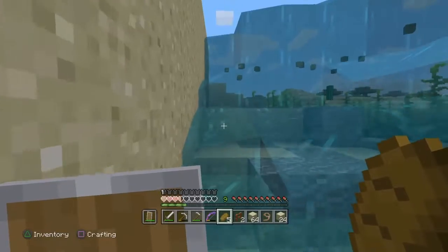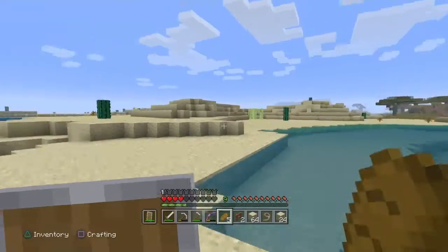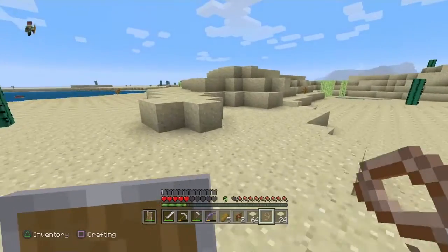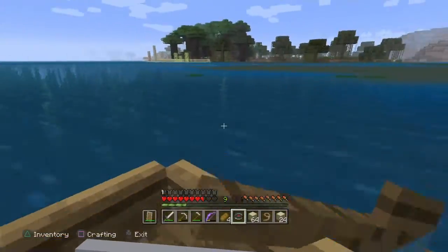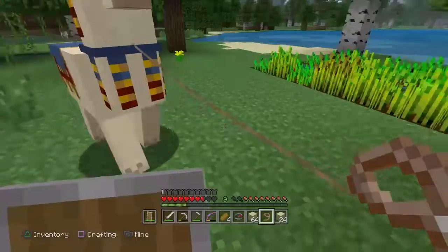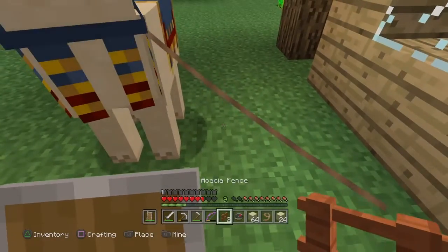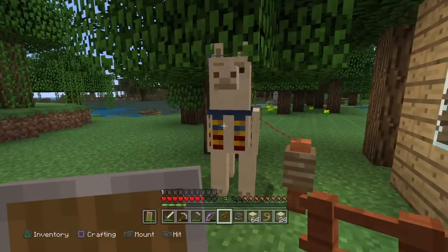We've got a llama now — a good llama. I call them 'lames' because... I don't know why. Let's go, lame. Let's go to the boat. How are you getting on back there? Good? Come on, llama. Here we go. Let's plant him right here. There we go — there's our llama. Perfect.